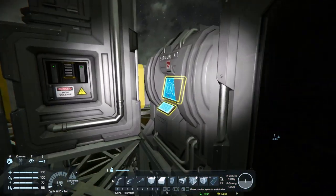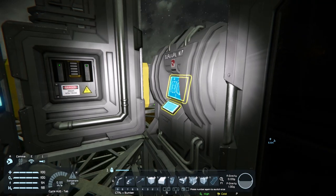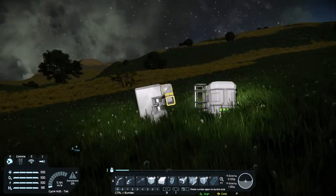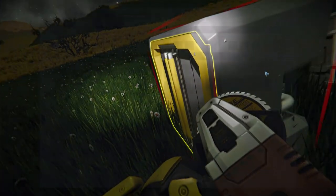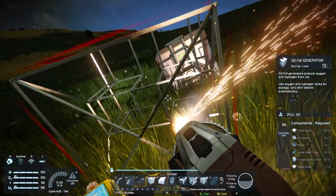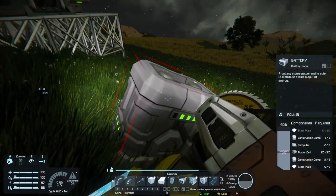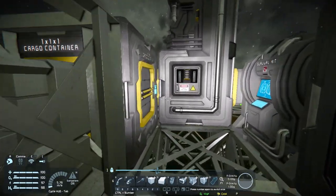We've got the survival kit so we can regen our energy, but we can't regenerate our hydrogen and oxygen yet - that's something we're going to do in the next episode. For now, we're going to get rid of the old pod components, take the bottles out. The battery - might as well just leave that. If you destroy it you're not going to get the power cells back, so it's probably worth just leaving it.